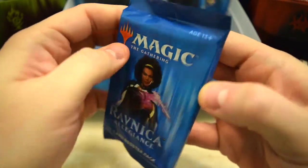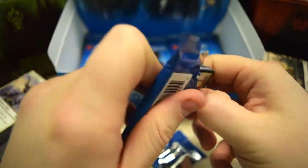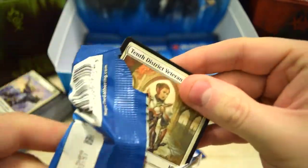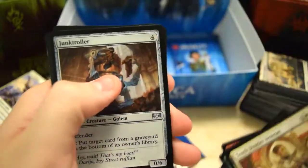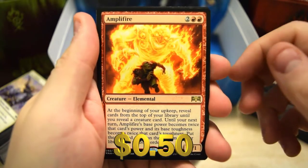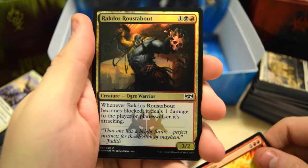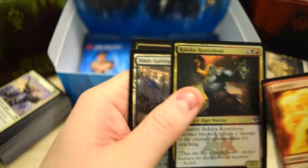We actually have a few more packs than I thought, so let's try to gun through these a little bit quicker. Junk Roller. Senil's Mark and Amplifier on the end for the rare. Arachnids Roustabout foil — some okay foils in the packs we've been opening so far.